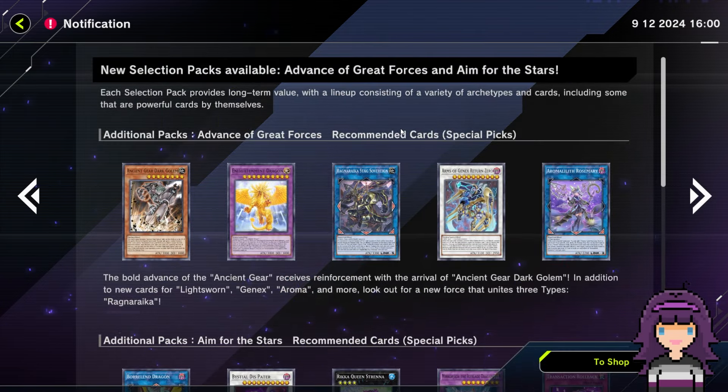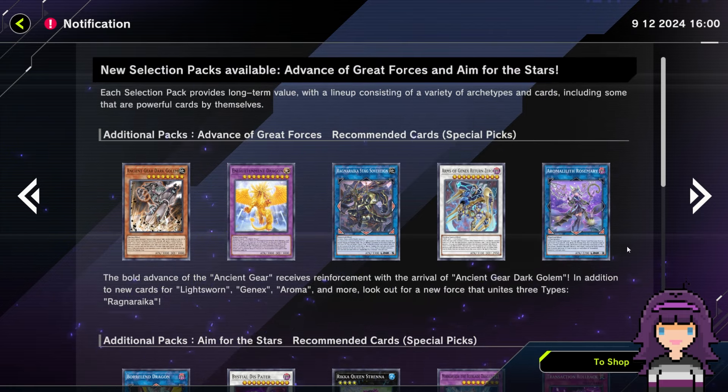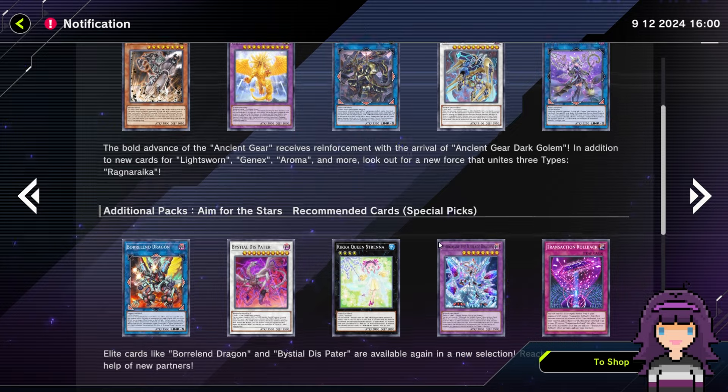Selection packs — these are going to be the new ones. We're going to take a look at the list here in a moment. The main new pack is going to be Advance of the Great Forces. We did already briefly talk about these five URs. I'm honestly not the most impressed with these cards, but we'll look over the whole card list and see what all we got for URs and how good I think this pack is.